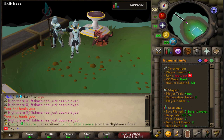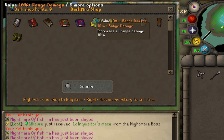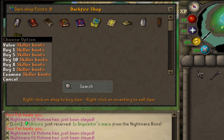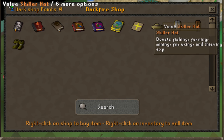Darkfire has its own custom shop with perks and other goodies. You can view some of the boosts here and hover over any of the items to see a more in-depth perk description. This boss is very unique because every single kill gives you Darkfire points that can be spent inside the store to get a permanent account unlock.